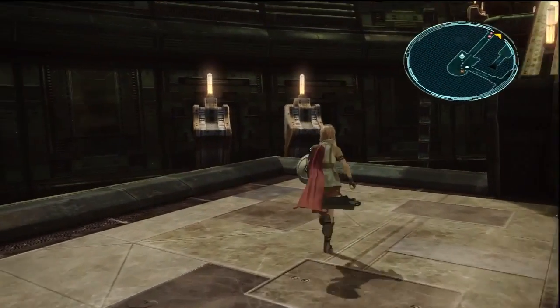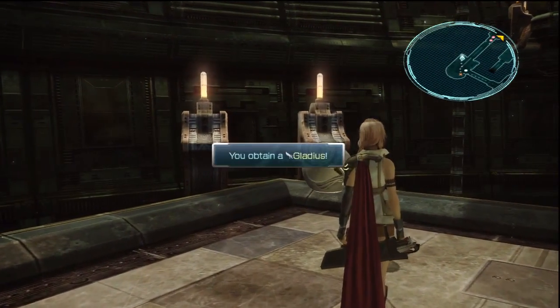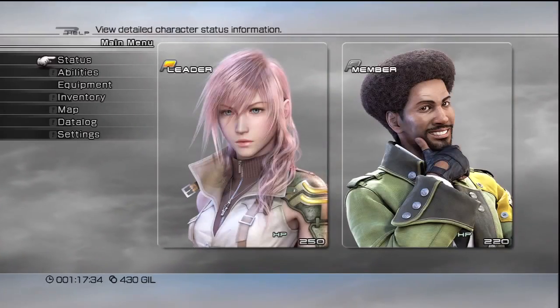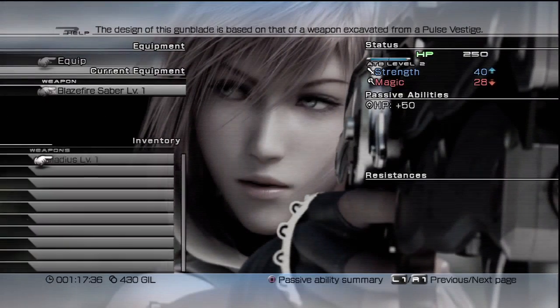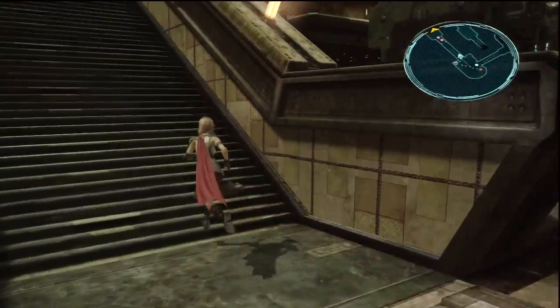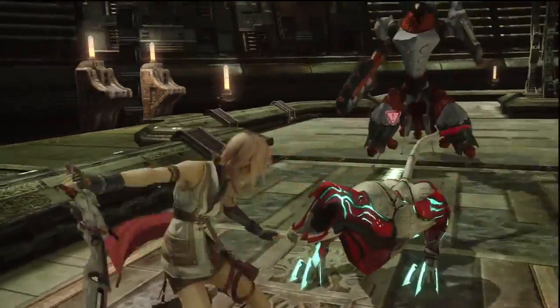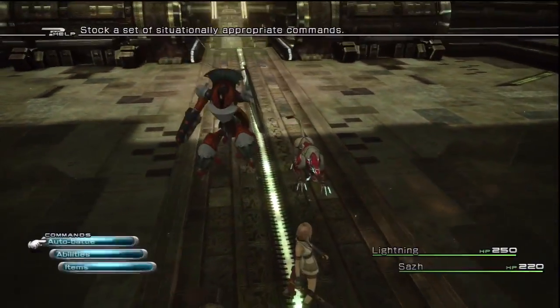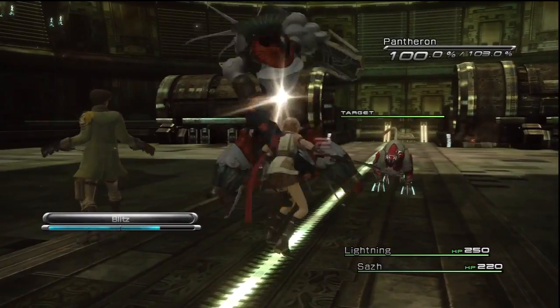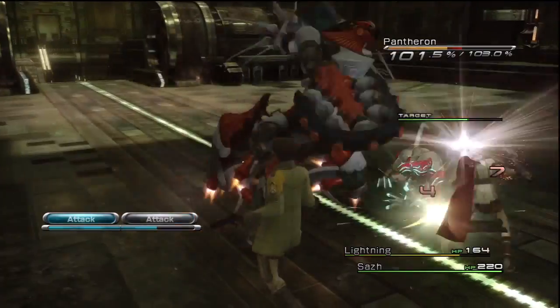Right now we can't really power up our characters any, except for equipping them with weapons. You get a Gladius, so I'm going to go ahead and equip that and replace the Blaze Fire Saber — it's got a little bit more power on it. We won't be introduced to the Crystarium until much later on in the game — well, not that much later. I know when it is but I forget exactly the chapter. We'll be introduced to it then.